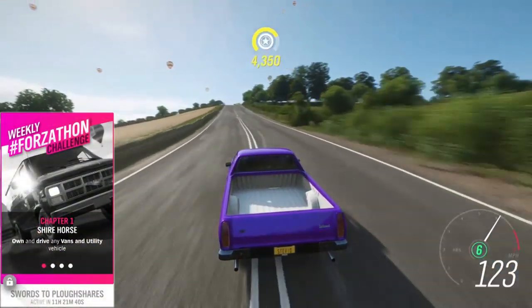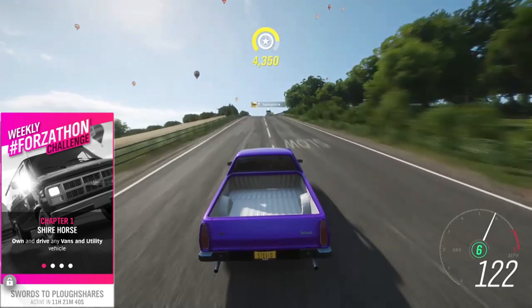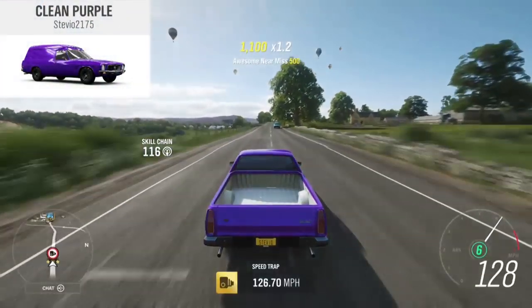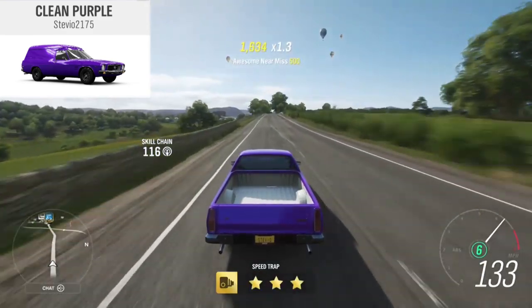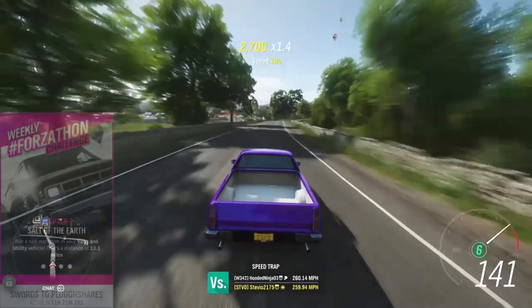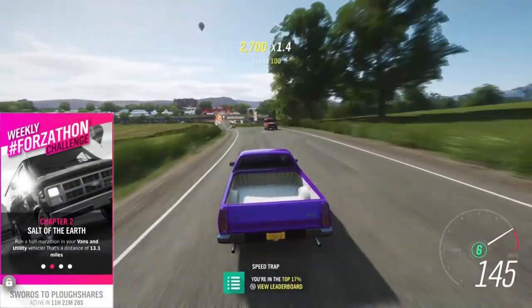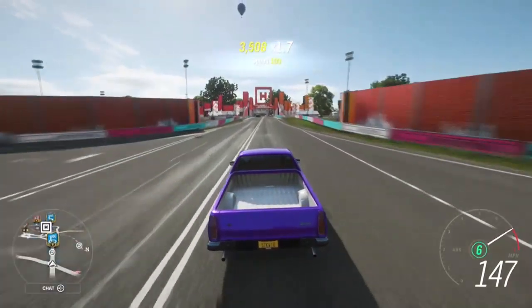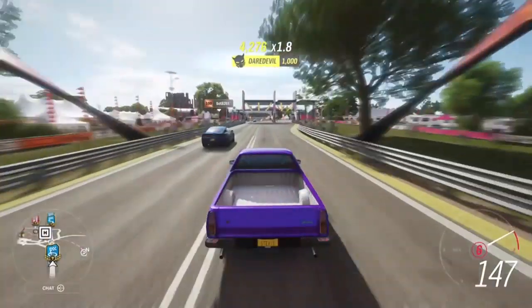Chapter 1 is just to get into any Vans and Utility vehicle. Again, highly recommend the Sandman. Leave the festival site and drive a little bit — Chapter 1 will be complete. You might as well just keep on driving because Chapter 2 is to drive 13.1 miles. It's as simple as it sounds. Just keep on driving and eventually you're going to get the notification that Chapter 2 is complete.